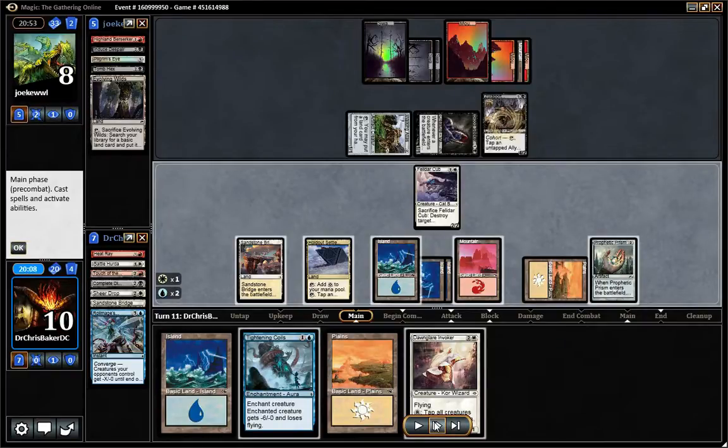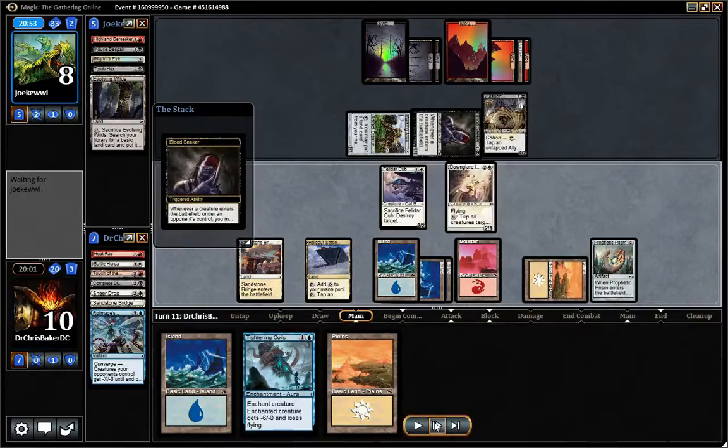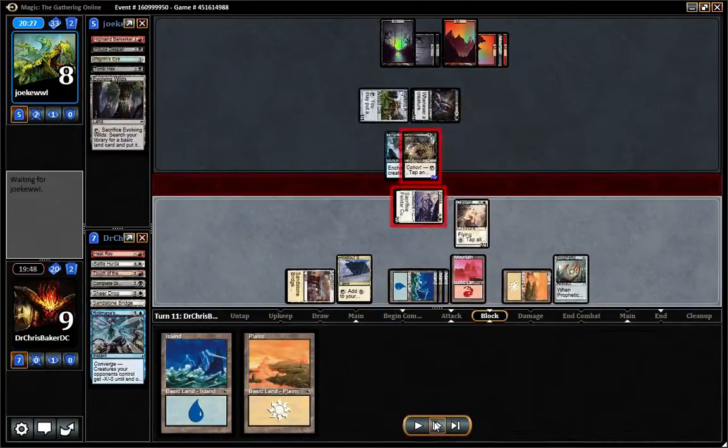Here's a bit of a misplay with 7 mana. I should have just attacked with my 2-2 and tried to put him down to 6 first — there's no way he blocks. Then in my second main phase I should have played Dawn Glare Invoker, gone to 9 mana, and played Tightening Coils on his 4-2. But I do it in the wrong order, which leads him to block.